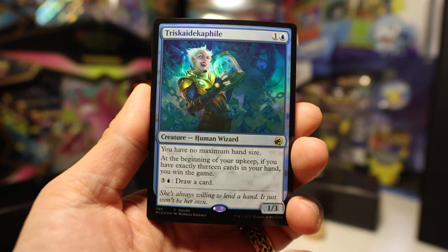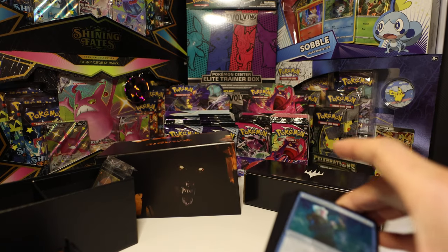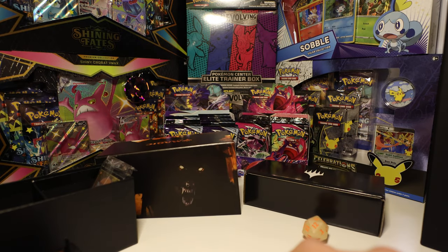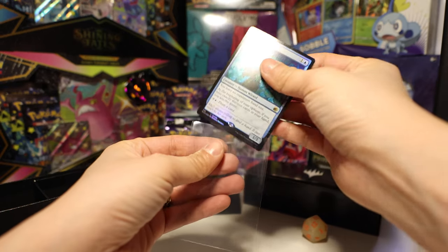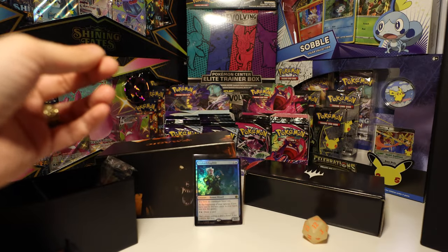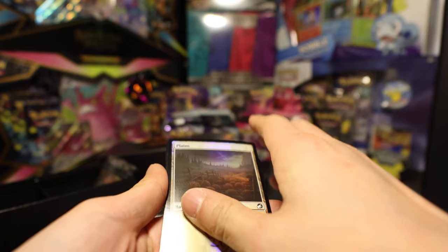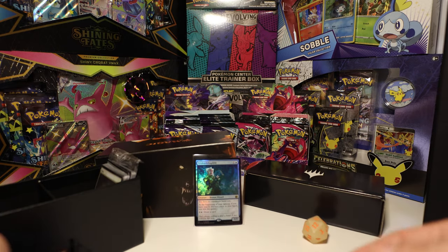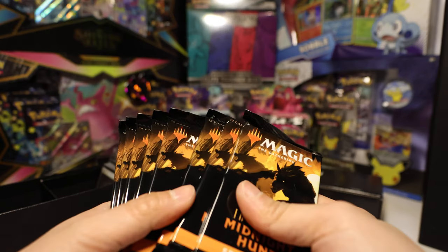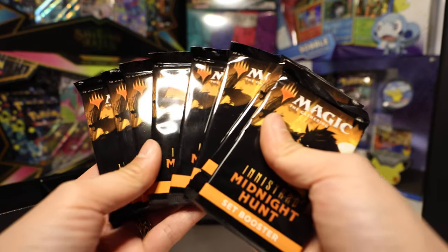No maximum hand size — cool. 13 cards to win. So let's just sleeve that up along with our foil lands. If Pokemon did this, it would be pretty cool if they packed some foil energy in their bundle boxes — their elite trainer boxes. That would be pretty cool. So here's our 8 packs.